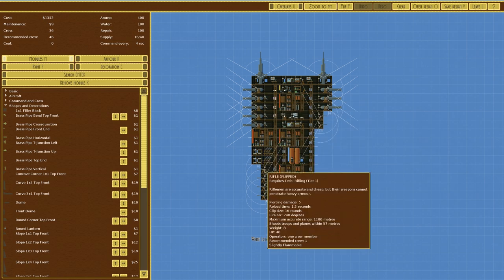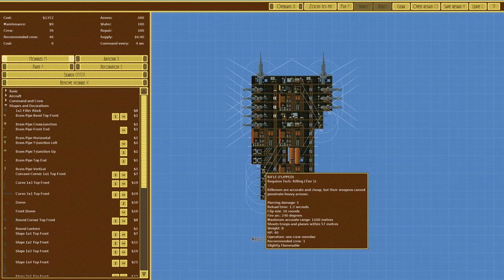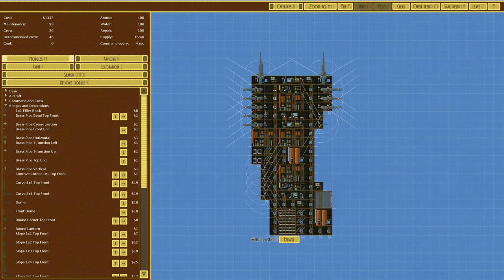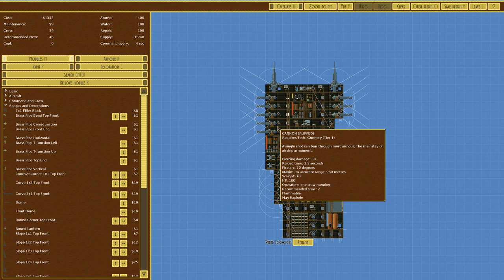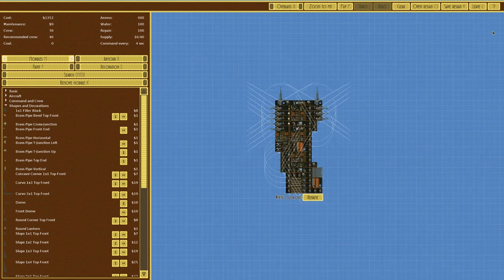We then have cannons and rifles to worry about. The main thing we're looking at is the maximum accurate range: 960 meters for the cannons, and the rifles are surprisingly more effective at 1100 meters. So we need to make something that can either take these shots and be resistant to that fire - which is unlikely - or we try to outrange it. There are multiple ways we could do that.